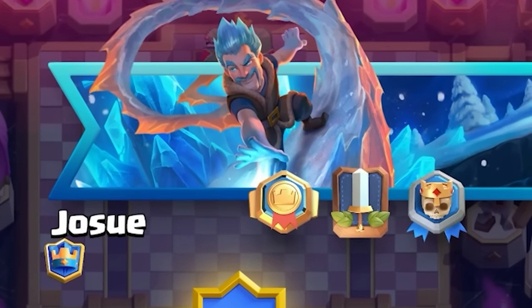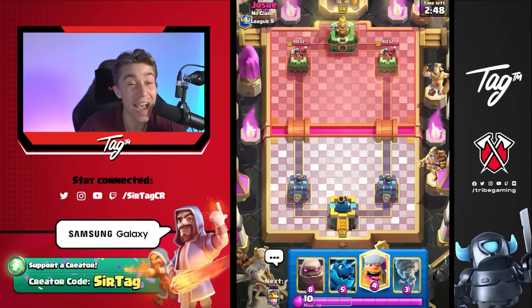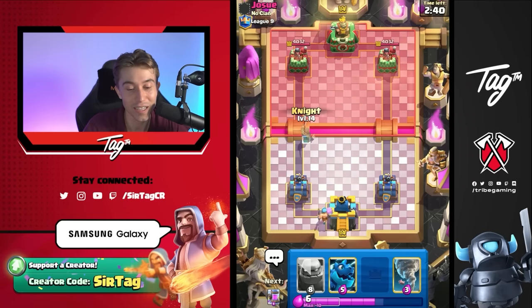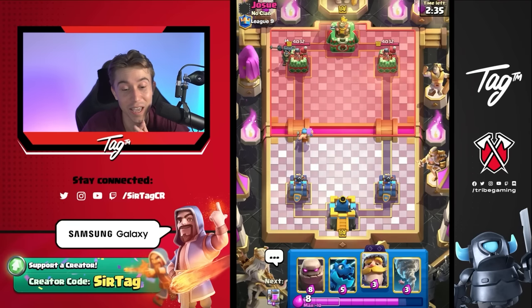Jose is going to have an Ice Wizard banner — might end up having a Graveyard deck if he likes Ice Wizard that much. If that's going to be the case, I can't cycle my Lumberjack in the back unless I go in for a Knight in front. This starting hand is awful. Every single time you drop your Lumberjack, it's a chance of your opponent activating King Tower with the Tornado. But he dropped a Skeleton King — we're fine. He's not going to activate King Tower with that Lumberjack because the Skeleton King is going to body block it. That's really lucky for us.